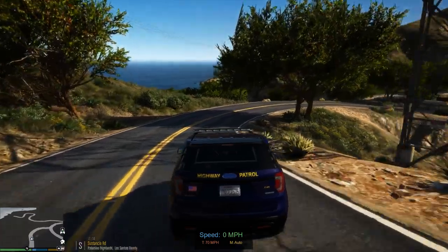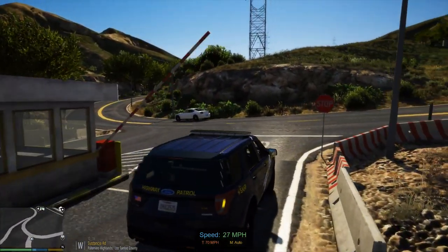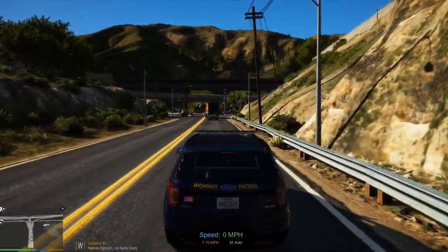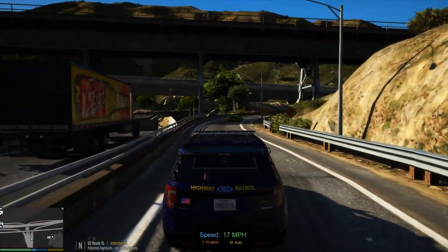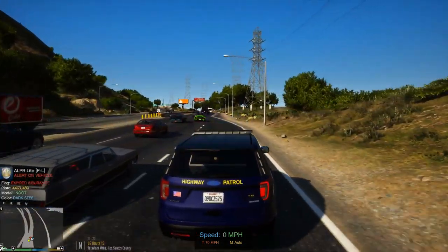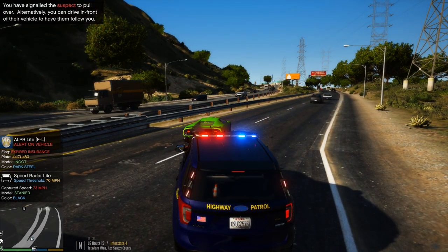We'll hit the highways, run a little bit of radar, take some calls so we can get into it with the DPS today. This green vehicle right here is going awful fast. We're gonna stop it — that was a little bit way fast getting on that off-ramp.